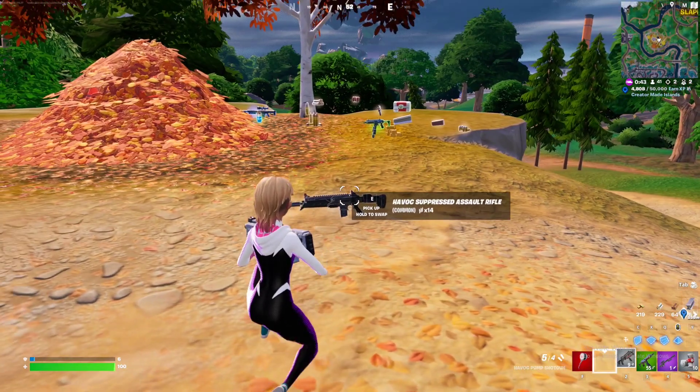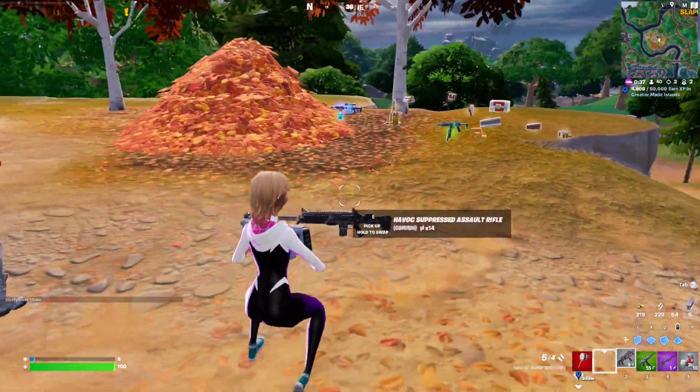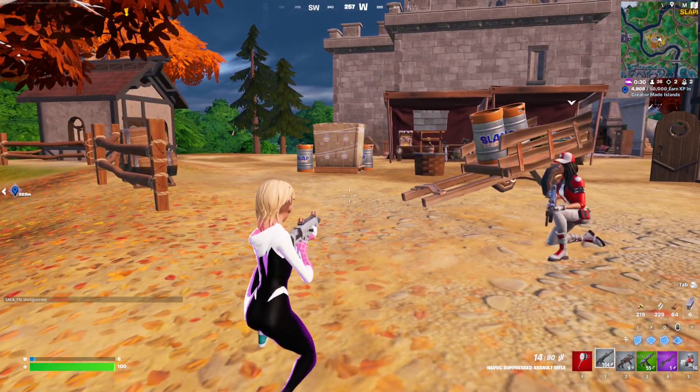You can also find this in Team Rumble mode and just keep getting your eliminations there, which is much easier if you're not really that good at the game. With bots and people being distracted, you can easily get five elims. Just get five elims and that should complete the quest.